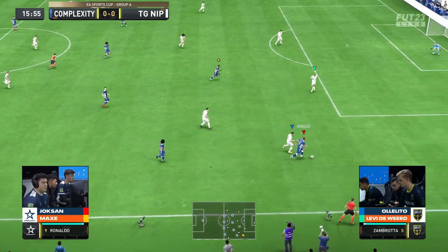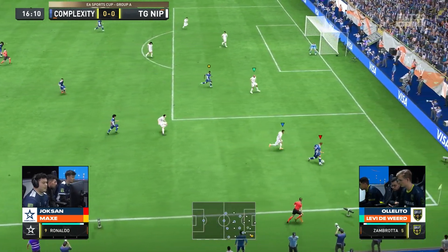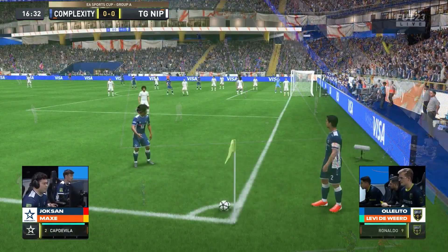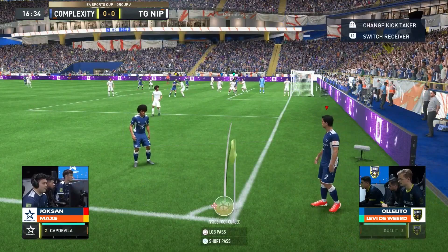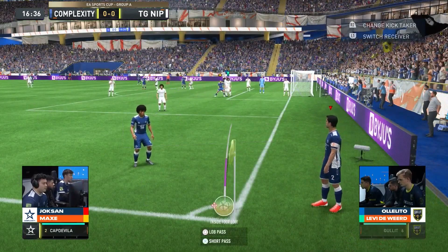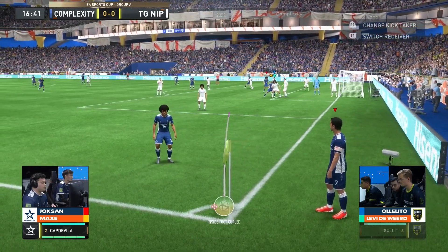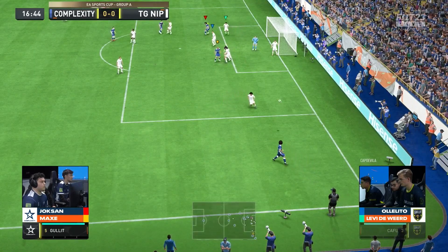Pressure here being applied by Complexity, similarly to what we saw in the previous game against XL. It will end up as a corner. 16 minutes in, and it is Complexity who are on top right now. They've been dangerous from the corner kicks, haven't converted just yet, but they've definitely put them on frame. Whips it in — back post — anyone there? No, it's denied.